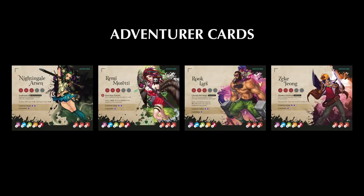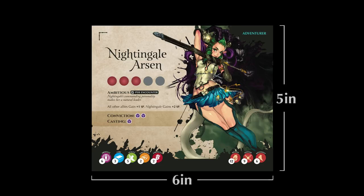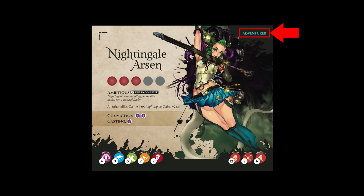Adventurer cards represent your adventurer and contain all the necessary information to play that character in Midara. All adventurer cards are printed on five by six sized cards. Their card type is listed in the top right of the card — it says adventurer. To the left of the card type is the name of the adventurer. Below that is the stamina recovery bar. Adventurers use stamina points to make attacks, move, and take all sorts of other types of actions in Midara.